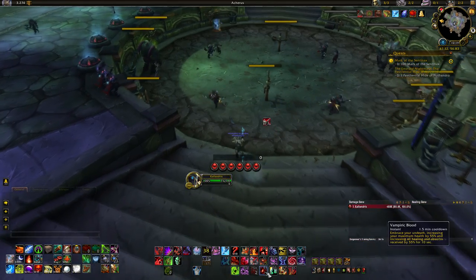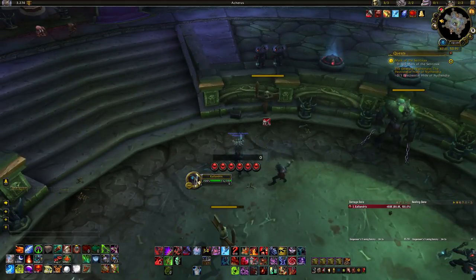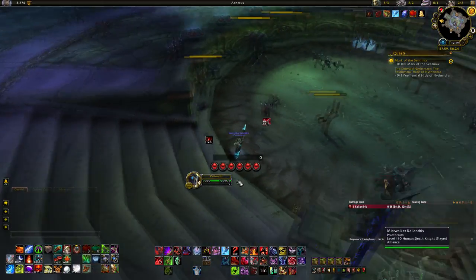Defensively we have a few cooldowns. Vampiric Blood is our main one — a one-and-a-half-minute cooldown. You apply it to yourself and gain more health and increased healing received for the duration.